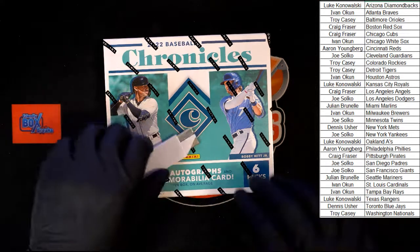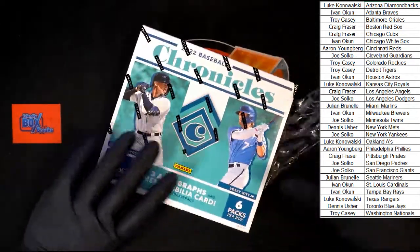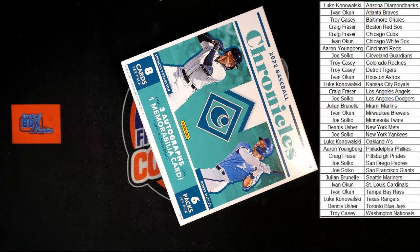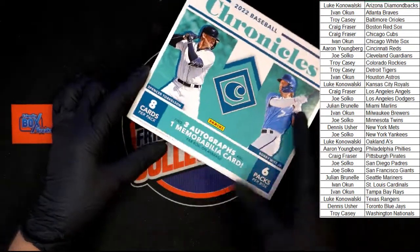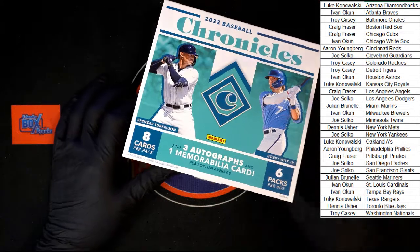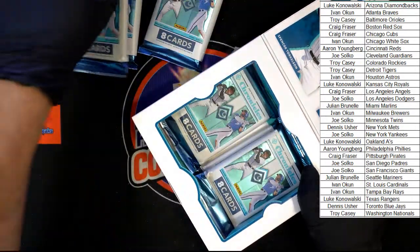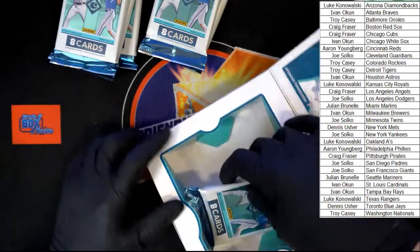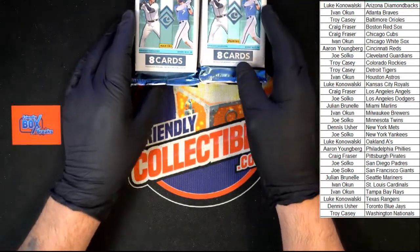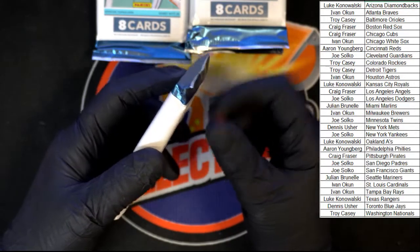All right, no trade talks — let's go! Good luck everybody, see if we can find ourselves some nice low-numbered crusades and maybe a couple other nice ones out of here. We're looking at eight cards per pack, six packs per box, three autos, one memorabilia. Here we go — one, two, three, four, five, and six packs. Let's get those situated and zoom in. Good luck everybody.